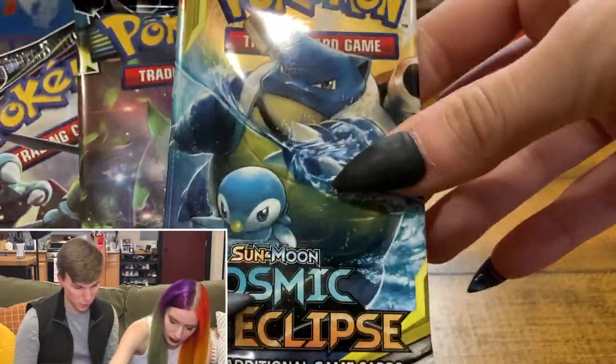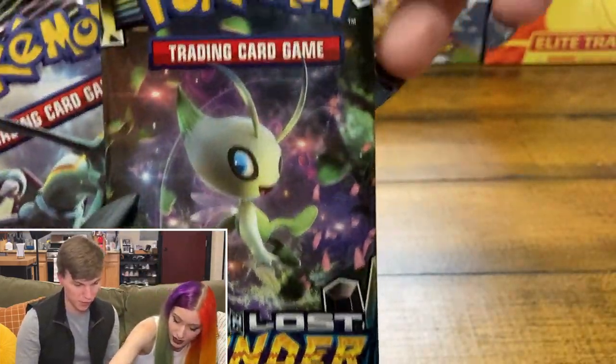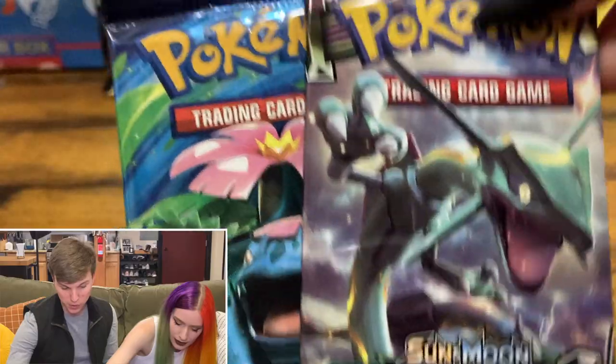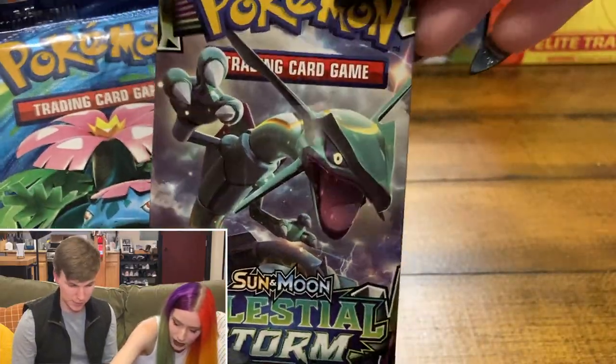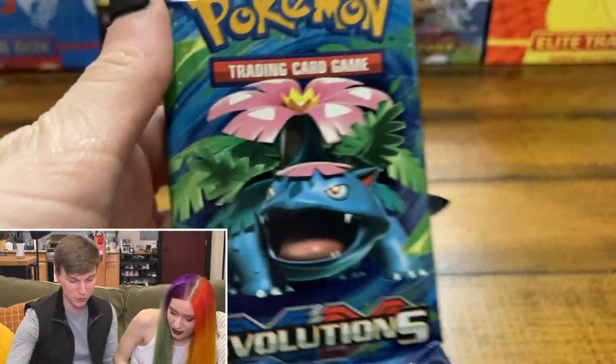It comes with four packs and we got a good variety here. It looks like we have a Cosmic Eclipse pack, which is one we've never actually opened on camera before. So that'll be fun. We have a Lost Thunder — I know Lost Thunder has a Lugia. We have a Celestial Storm — I think one of the chase cards in that one is a Rayquaza. And we got Evolutions.